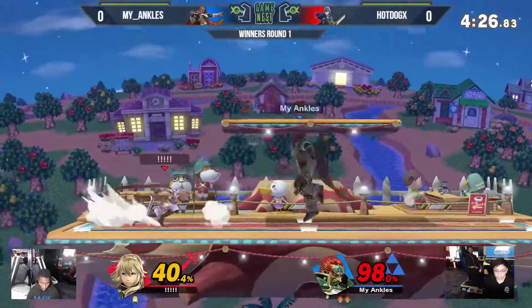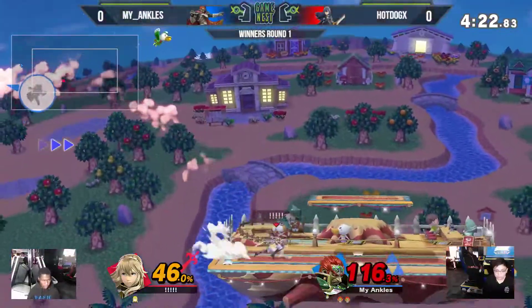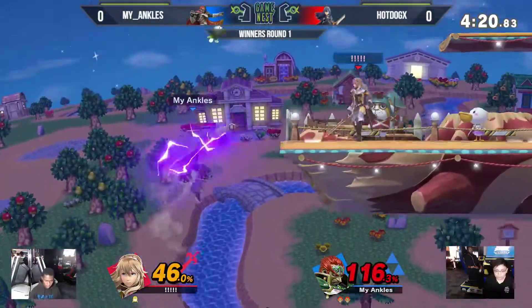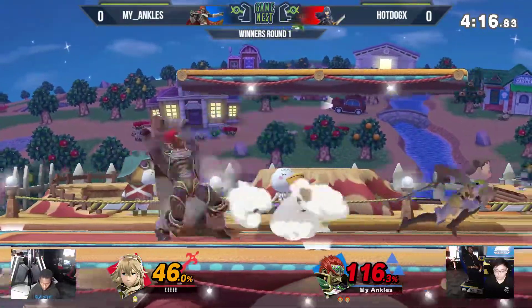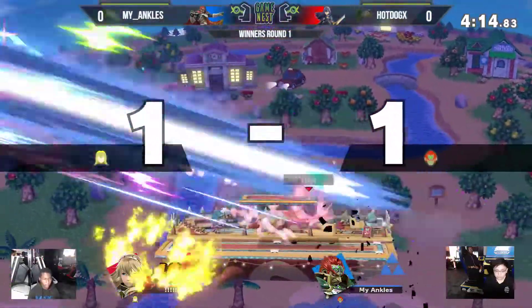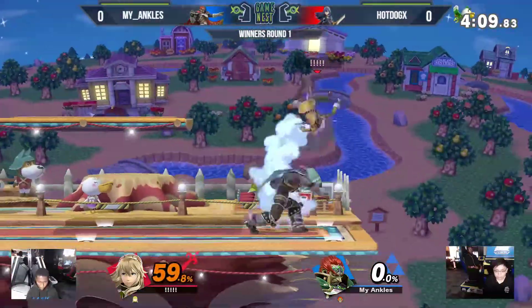Forward smash was not the follow-up there at that percent. The spike on down air just knocks him a little too high. Usually you want to go for up tilts, maybe an up smash if you're feeling cheeky. That will take it — the aggressive forward smash from my ankles is going to get punished. And we have ourselves a relatively even game.